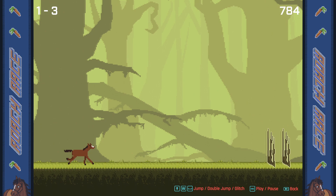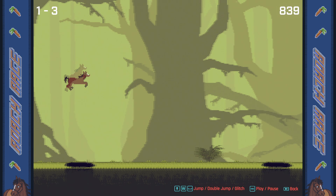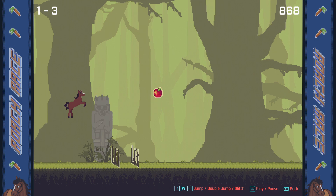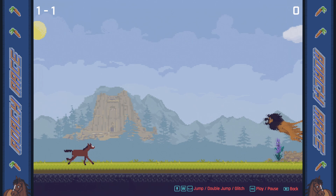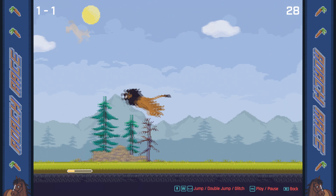Movement and abilities: Roach is constantly running, and aside from pause and exit controls, you only have one input. The first time you tap up, Roach jumps. If you are airborne and hit it again, Roach will double jump, doing a hilarious forward flip. The third press will force Roach to glitch. The glitch ability has two main effects: first, it will teleport Roach to the ground, and next it provides an invincibility buff, or iframes, for roughly 2 seconds, accompanied by a glowing animation.